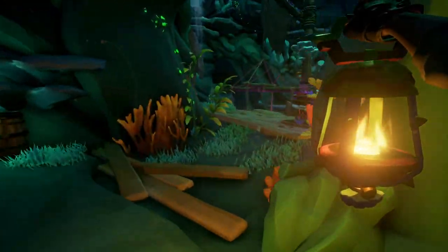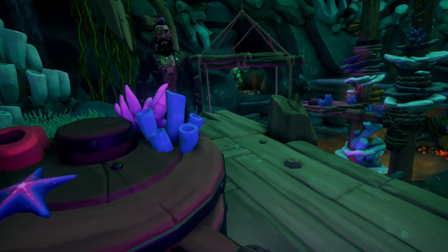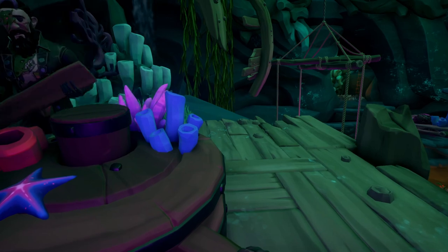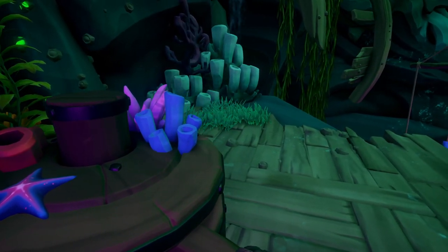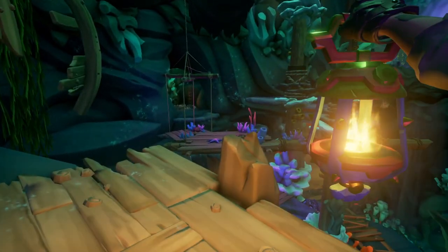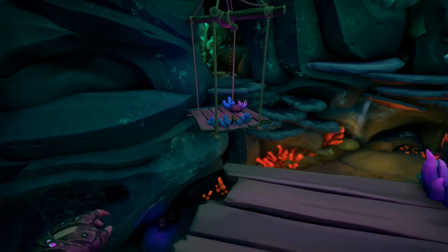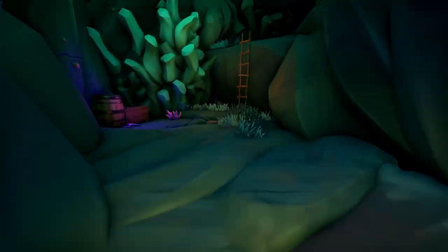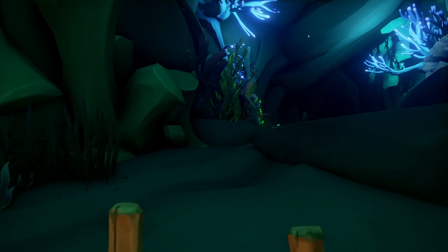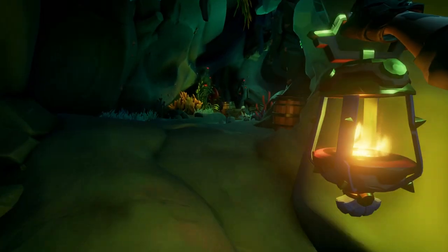After reading that journal, you're going to make your way to the next area by raising this anchor. Once it's raised, you're going to jump across these platforms and make your way to the next pulley system that is going to bring down a mast so that you can jump across.